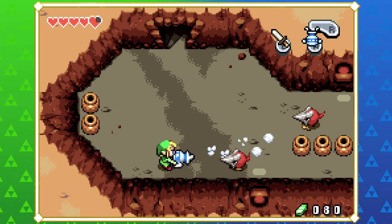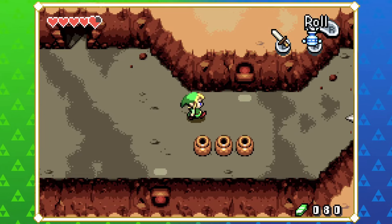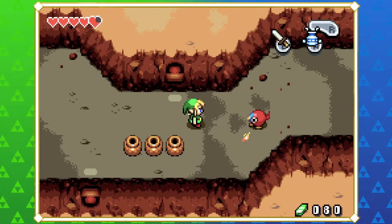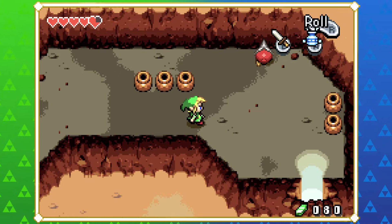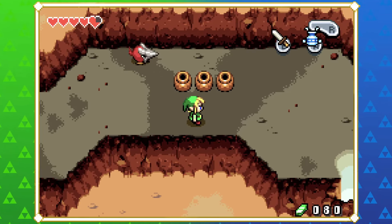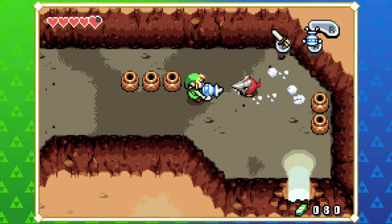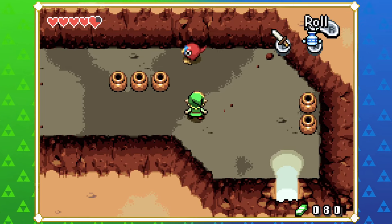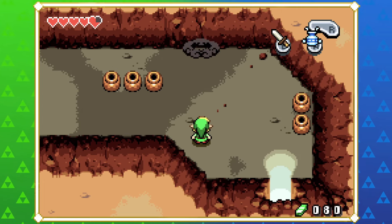These guys are Helmasaurs - quite a staple in Zelda. They look way different in this game than what we recognize them as, specifically thinking of Twilight Princess. These are quite Wind Waker-y in their designs - they look quite menacing normally with their pointy iron mask, but as soon as you pull it off they've just got their little eye.